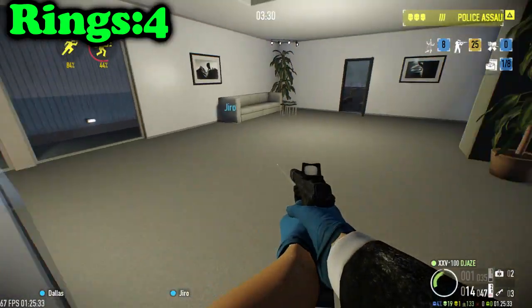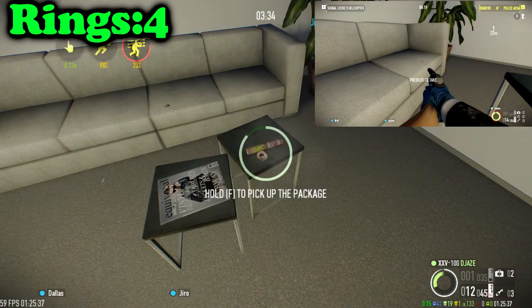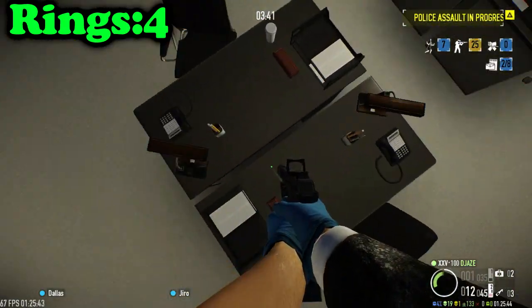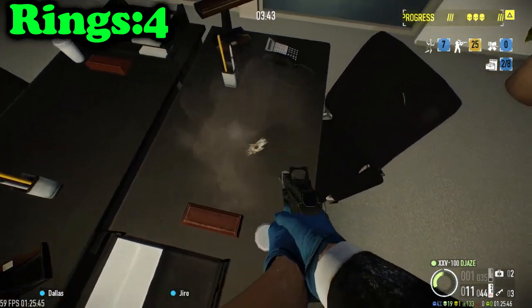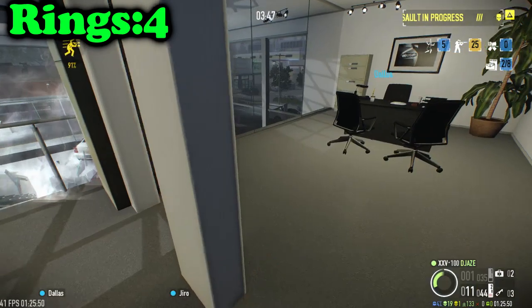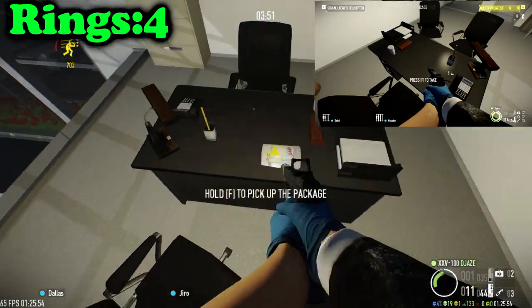Going up the stairs, check the sofa and the little tables next to it — I found a package on this one. Then you want to check the next set of desks over here to see if you can find another ring. The next place to check is the manager's office; you'll find a little table there, and if that doesn't have it, it might be on his desk.